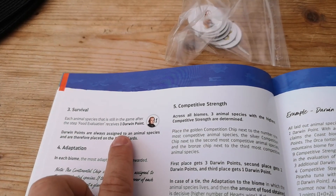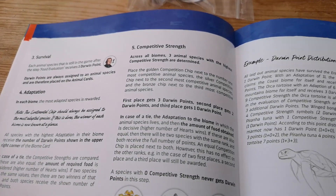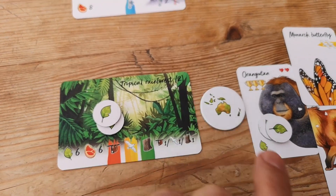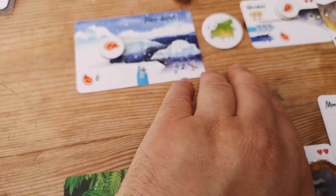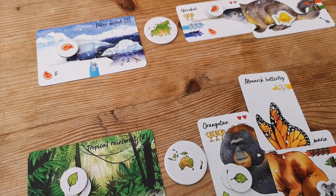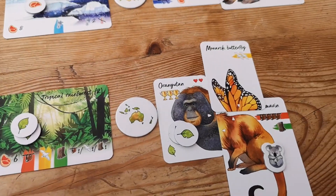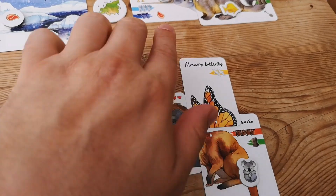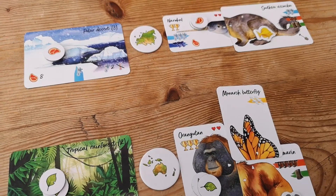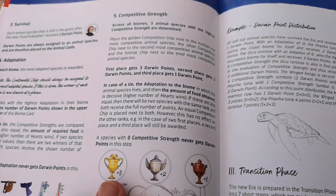Once you've done that, each species still in the game gets a Darwin point. Obviously when you die out, those Darwin points can get lost. The number in the rulebook is the bonus Darwin points you get for being the most adapted - so the orangutan would get two and the narwhal would get three in their respective biomes. But if they were in the same location, the orangutan being better adapted would get two bonus points for a total of three, while the narwhal would only get the one for surviving. Once you've done adaptation, you look at the cups - I've got three, the narwhal has two. First place gets three points, second gets two, third gets one, and there are rules about ties.